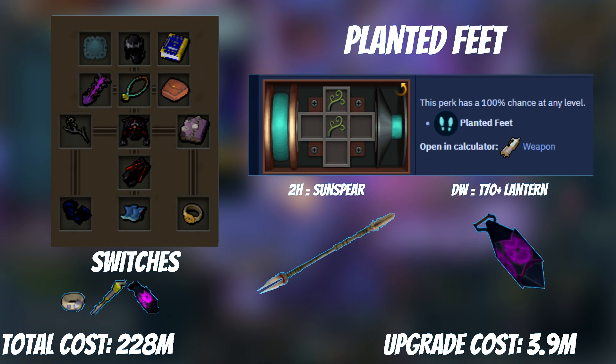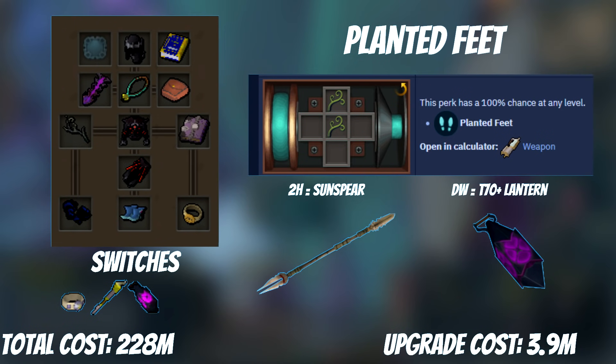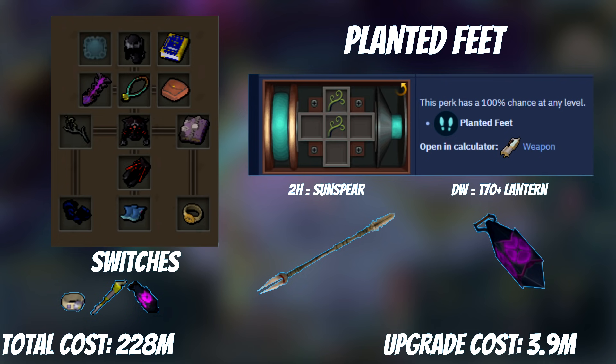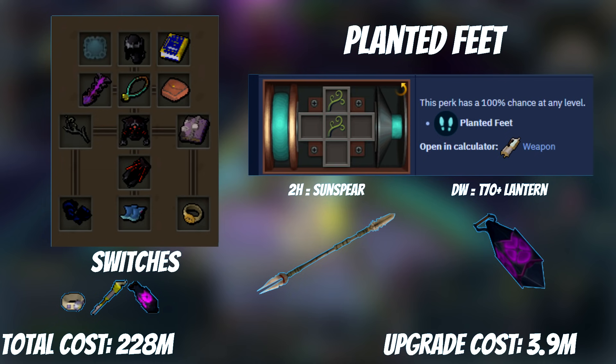The T80 Defender is effectively free, only requiring an untradeable drop from Nexus and 100k tokens. It can also be used as a shield at boss encounters where you don't need a lot of defenses and only need to res or reflect occasionally. The T90 Defender can be saved for situations where you want to use the Defender offensively and has slightly higher stats. Planted Feet extends the duration of Sunshine by 25% at the cost of losing the bleed on Sunshine — a very good tradeoff as it lets you fit more thresholds and more damage into the rotation. As it's going on an offhand, you don't need to worry about Aftershock stacks, so two Zaros components is enough. If you're camping two-hand mage, put Planted Feet on a Sunspear instead.